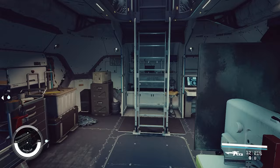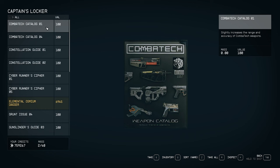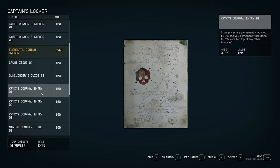There are magazines throughout the game that give permanent buffs. You can find them even in friendly areas, so don't skip them. Some examples: permanently reduce fall damage 5%, permanently use 15% less O2 while moving when over-encumbered, reload and draw weapons 5% faster, store prices permanently reduced 2% and sell items for 2% more, ship cargo hold capacity +5%, and carrying capacity +5 kilograms.